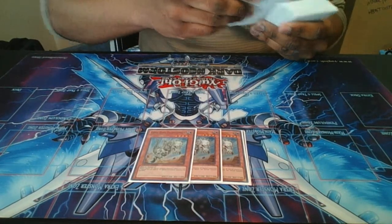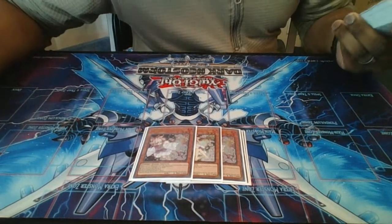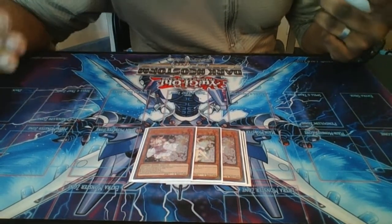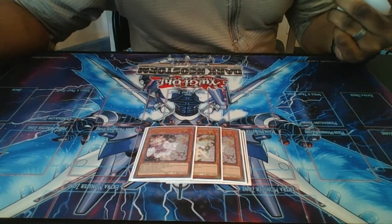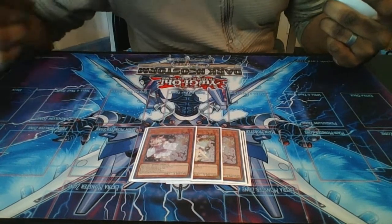The only hand trap you play in this deck is three Ash Blossom. Now I know a lot of you are thinking, how are you going to play Ash Blossom in a stun deck? Well, it works. You just got to focus on your plays, know what you're playing against, and that's the only hand trap you need. It really touches every deck in Yu-Gi-Oh! It's a good card to stop your opponent and slow them down.